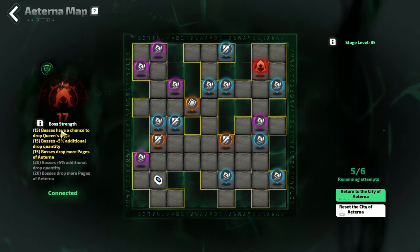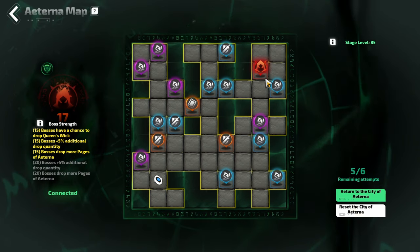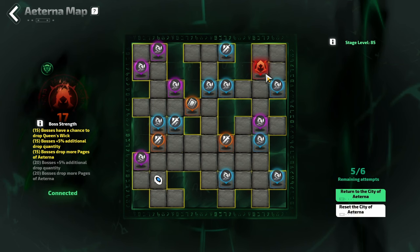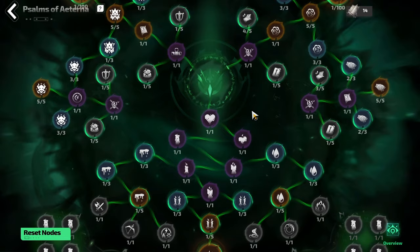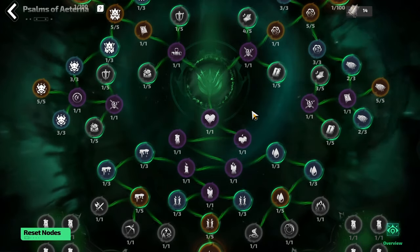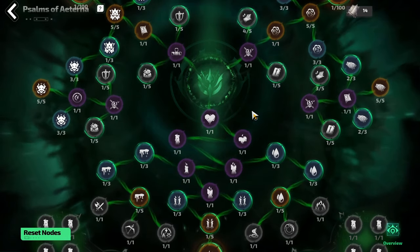This is why it's so important to get as many rewards as possible — not only for the rewards they grant, but also to increase the loot from the boss — because the pages of Eterna are the most important thing you want to get, as they allow you to fill out the Psalms of Eterna. The Psalms of Eterna is a massive skill tree where you can fill in nodes to improve your encounter within the ruins or city, or to manipulate the types of candles that you drop.